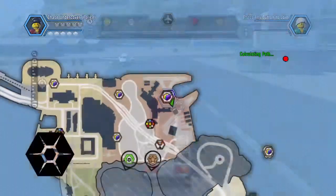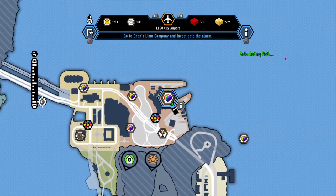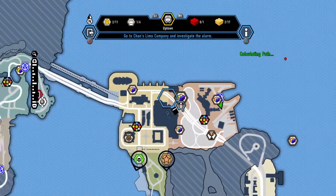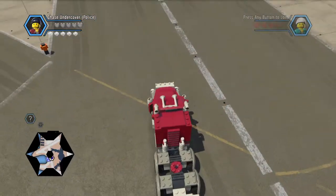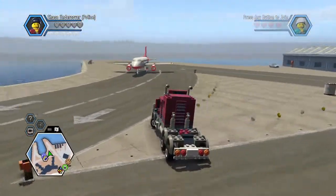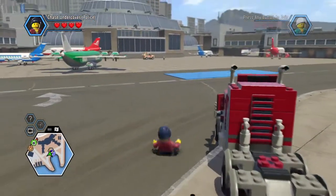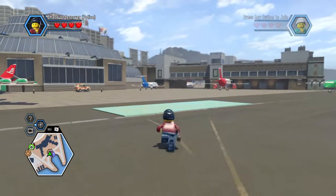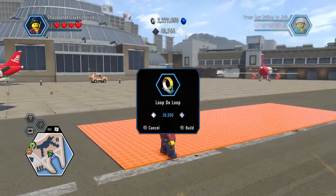This is how you're going to want to get it. You're going to want to come to Uptown, and then to the Lego City Airport, which is just to the right of it. In the Lego City Airport station, this is what it's going to look like. There's going to be a bunch of planes going around, and right here there's going to be a loop-de-loop for 30,000 building bricks.